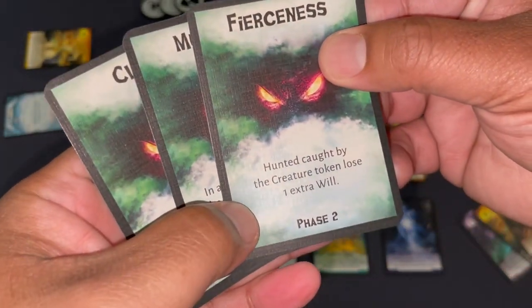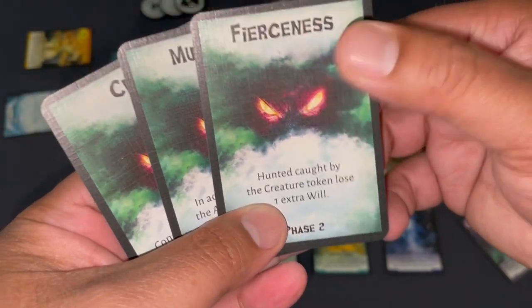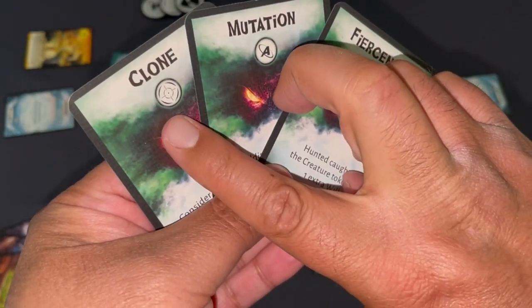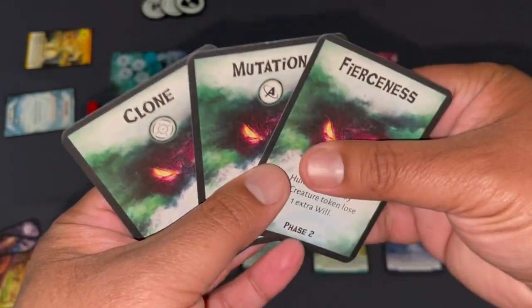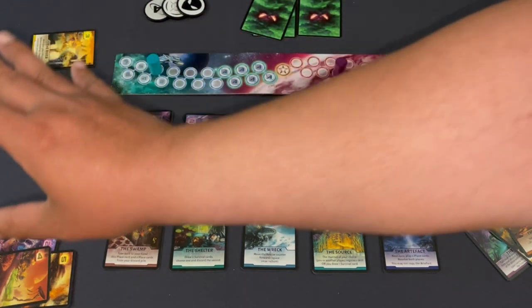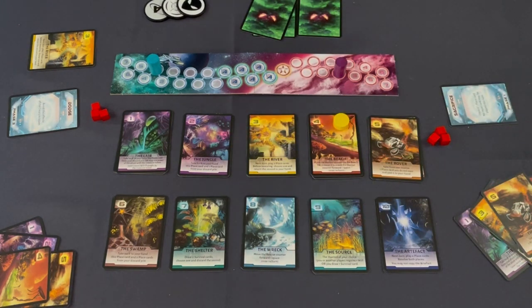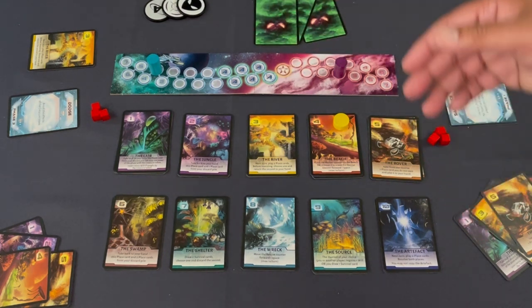The humans also have survival cards. For example, Sacrifice: discard one place card — no hunt card may be played this turn. The alien has special hunt cards too. Fierceness means if the hunted is caught by the creature, they lose one extra will — great when you've really cornered someone. There are also cards that let the alien play extra tokens, which harry the explorers. It's a cat-and-mouse game of out-thinking and out-guessing your opponent.